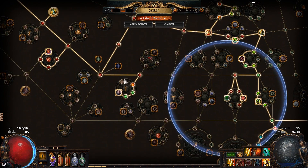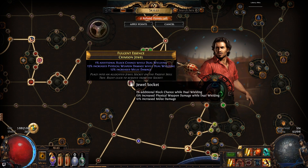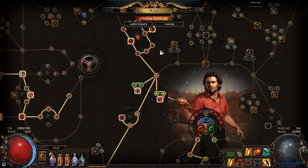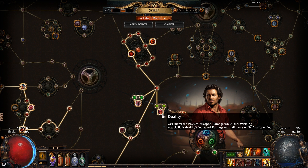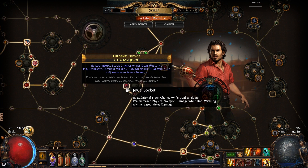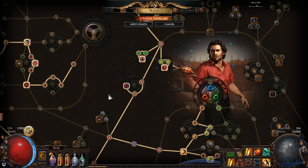Moving on, I went this way and then down to take Blade of Carnage. I also went up here — if you need more life while leveling, it's a good idea to go up earlier to the big life wheel. I also have Path of the Warrior, Durability, and Berserk. I have a jewel socket here — no life on it unfortunately, but it gives a ton of damage and some block chance when dual wielding. Try to get a jewel with physical damage with dual wielding, melee damage, physical damage in general, or attack speed. Block chance is also nice.